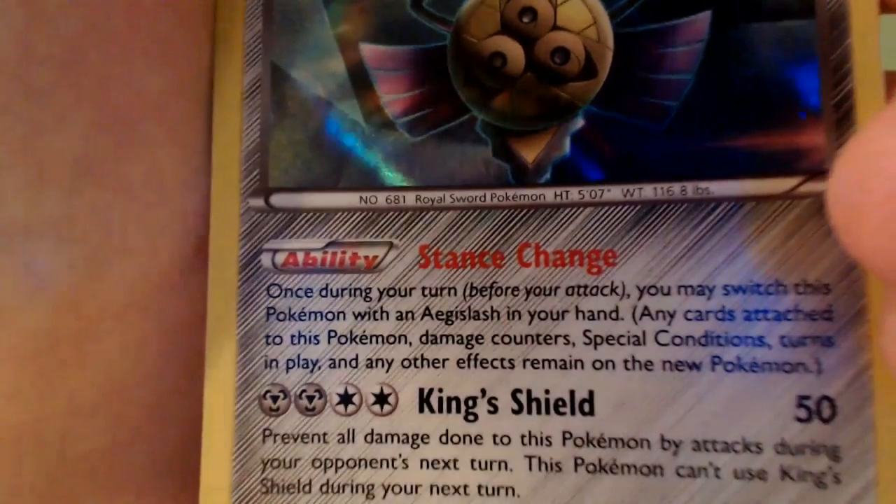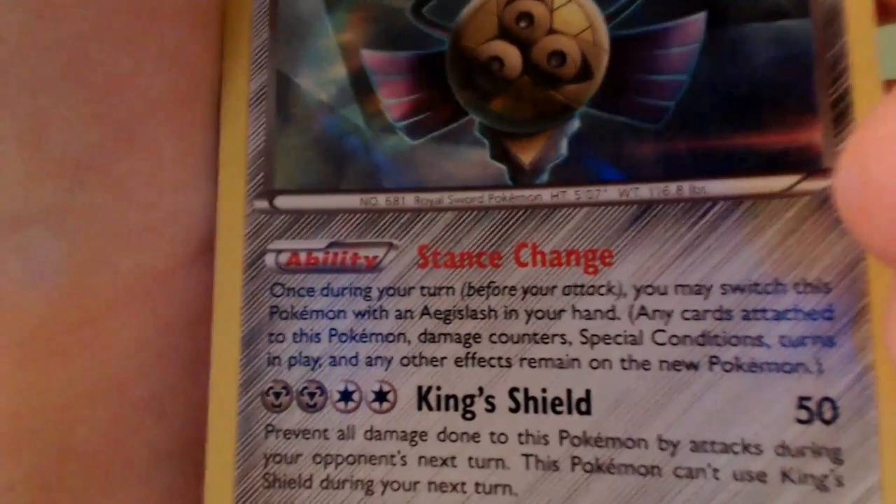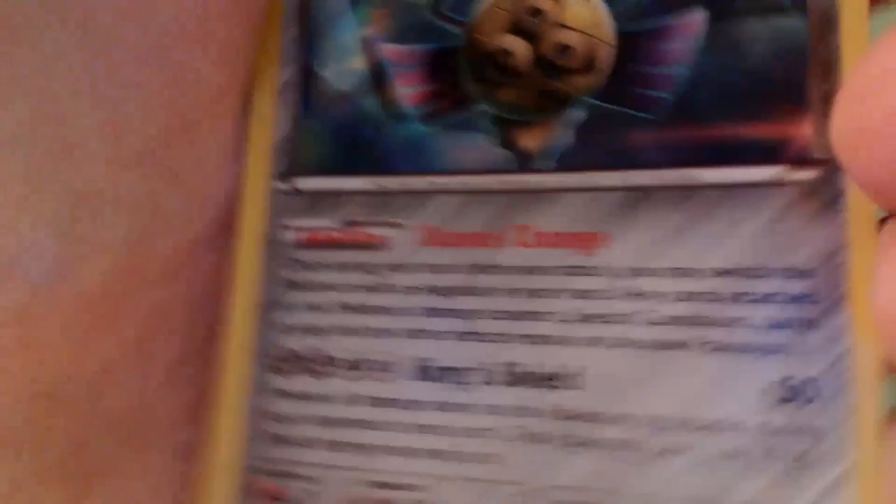And here is our last one. We started with Aegislash, and we're ending with another one. It's a Holo, and this is my favorite one out of the two I have — better attacks, I think. He has an ability called Stance Change, which switches out the Aegislash, which is pretty cool. And then he has King's Shield — kind of a cheap attack. That just all looks really, really cool art. And yeah, that is all of my good Pokemon cards.